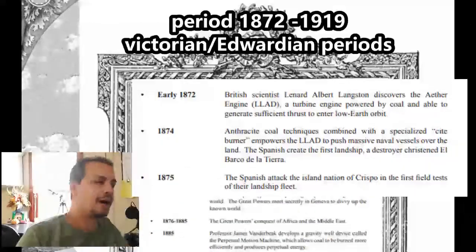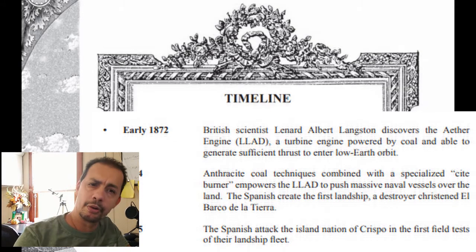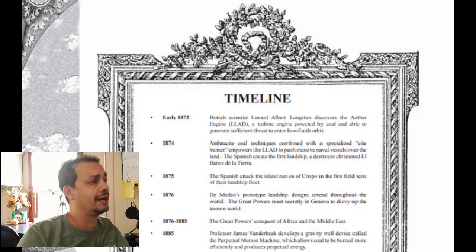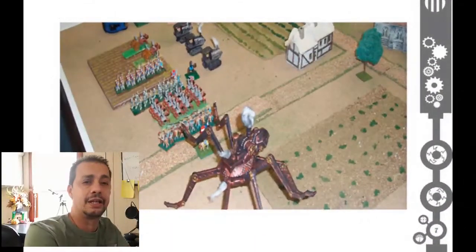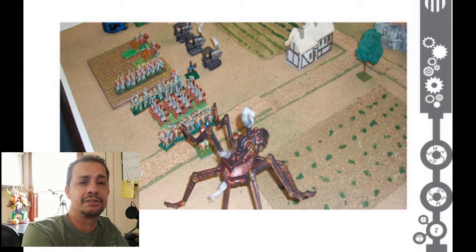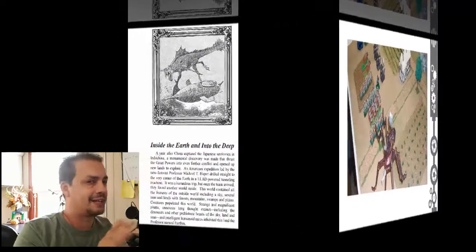The book provides a little timeline and it takes place from early 1872 to about 1919 - from the Victorian period roughly to the Edwardian period in England. One very important distinction: a lot of people call games that have some kind of steam technology in it immediately call it steampunk. That's not really the case. True steampunk really has a lot of alternate history in it - it's history that's just twisted and fictitious. A lot of people confuse that with steam fantasy, which would be something like Warmahordes where it's a completely different world with magic and fantasy elements. Steampunk and steam fantasy are not the same thing.